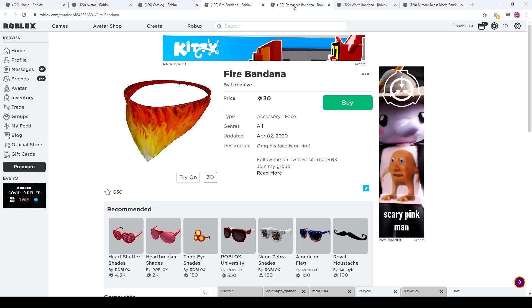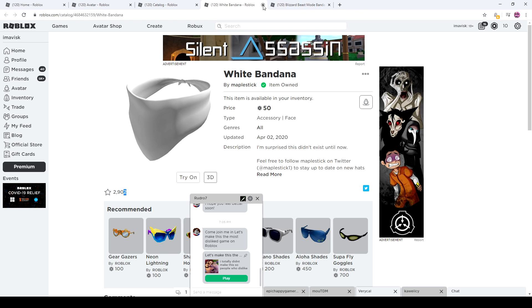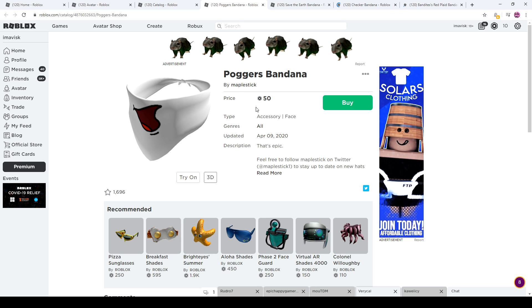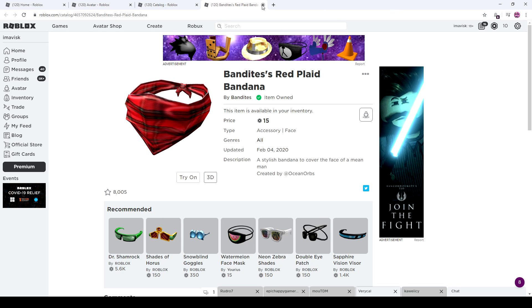We have the fire bandana, which looks pretty cool — kind of reminds me of the fire bandana by Maplestick, just with a bit extended flames. Then we have the Damascus one, pretty cool as well. We then received this one right here which just looks a little bit hilarious. One from Terabyte, pretty cool as well. And then the checker bandana, which is one of the most recent ones and was just updated. The red plate bandana from Bandites — this was one of the last ones we really received. We also have the save the earth one, the checker bandana which is 40 Robux, and the Bandites one which is pretty cool for 15 Robux.